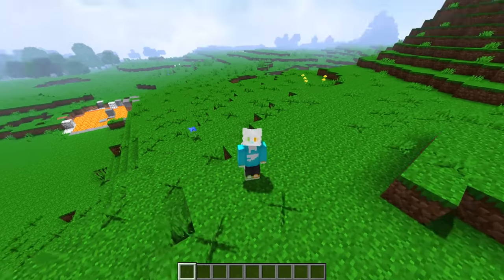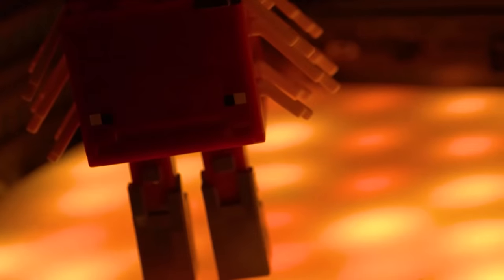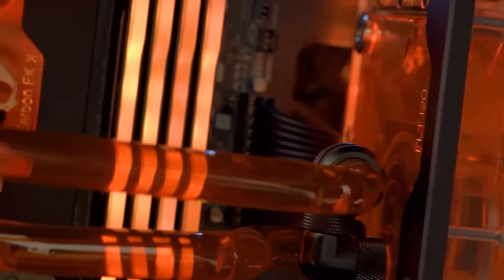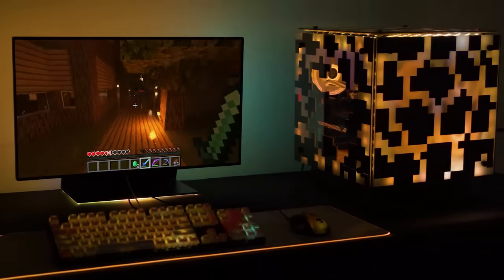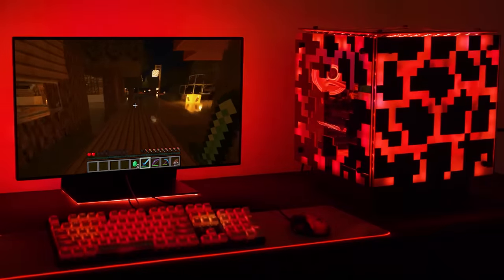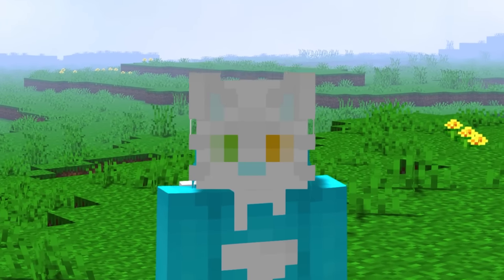But before we continue, we have a really cool sponsor today. Signal RGB is giving away a custom gaming PC that looks like a Minecraft magma block. Inside is a lava strider standing on lava, and it features lava colored coolant. The winner can customize the RGB however they want using hundreds of effects, and Signal RGB even has a game integration for Minecraft — so taking damage makes the entire setup flash red. Click the link in the video description to learn more.